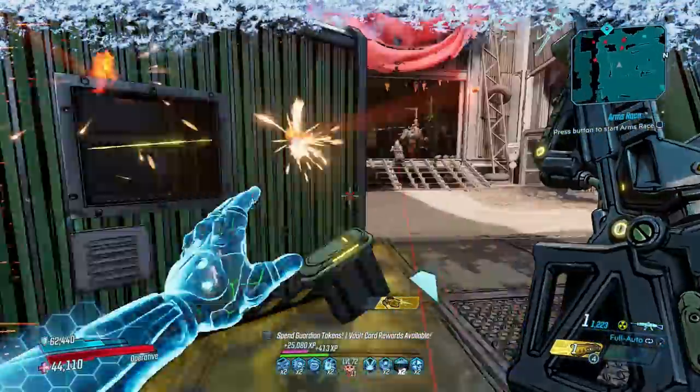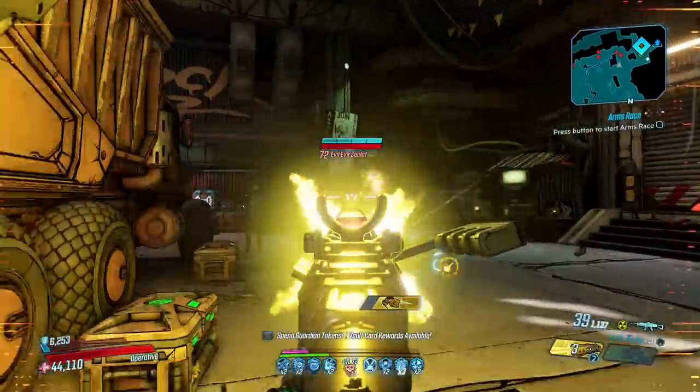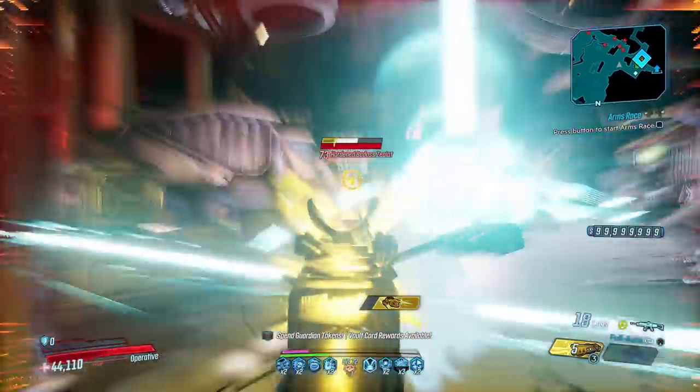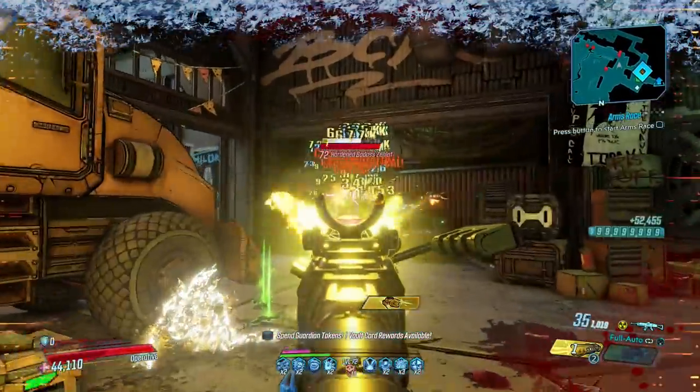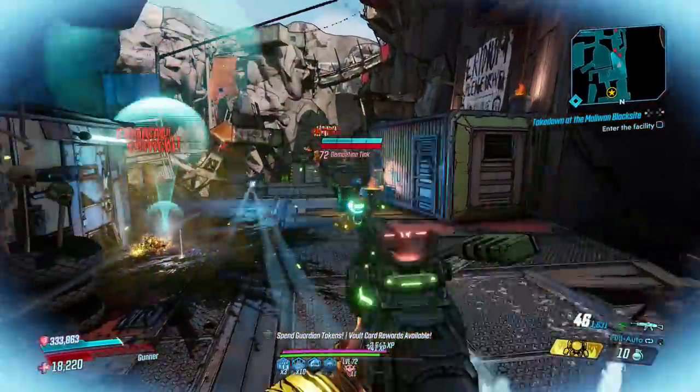Dahl prides itself in creating dependable weaponry with great all-round stats and that's exactly what the Chaos is. It fires incredibly quickly, handles even better and deals great damage, however it has a little extra about it that makes it even more deadly, especially while mobbing. That's its splash damage factor, hidden in the shadows until you get a kill.